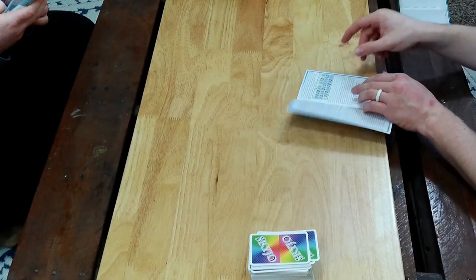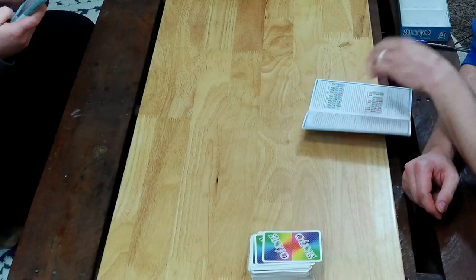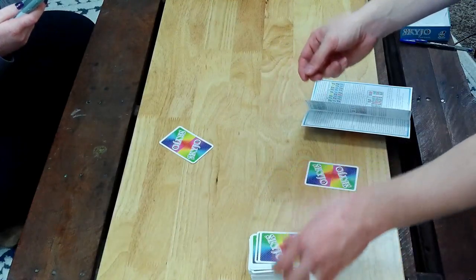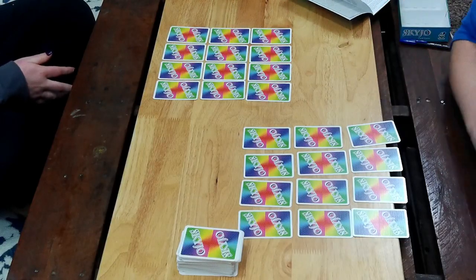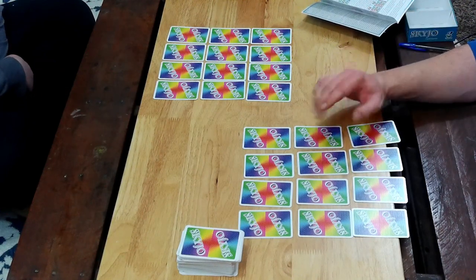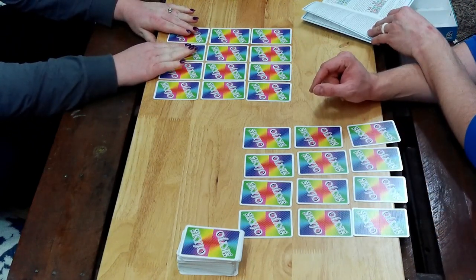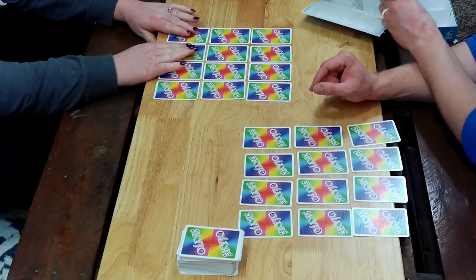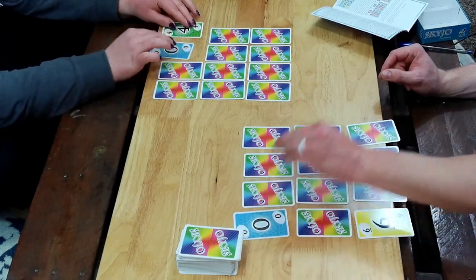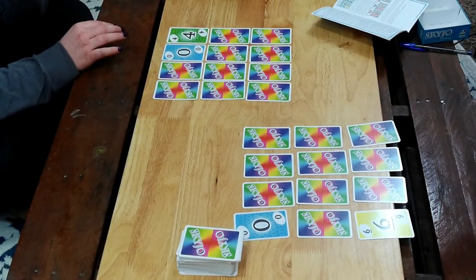Jess, what did you say it was like? The game golf. Golf — it's kind of like golf. In this game, we each get dealt 12 cards. We can't look at them. Now that we're all set up, we pick two random cards in our grid and we flip them up. This is like golf. And the player with the biggest amount goes first. Six and zero versus four and zero, so I'm bigger — I go first.